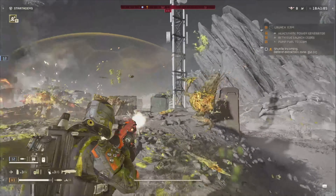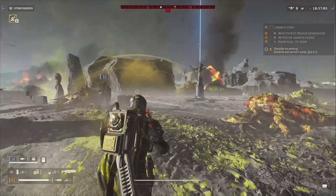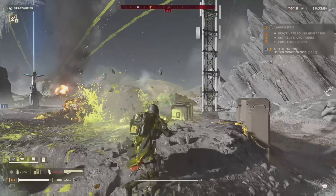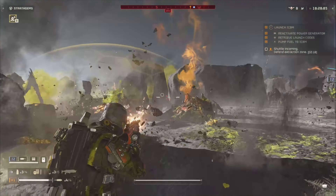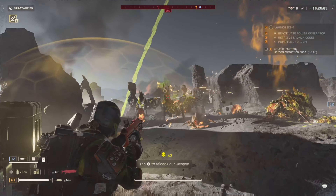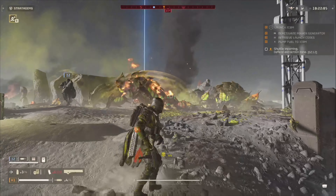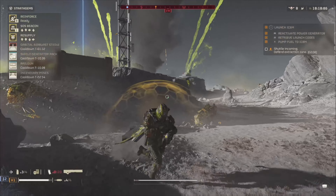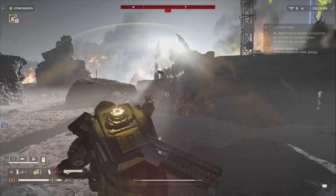For the hazards, do they also harm the bugs? Yes. That picture we were talking about — the illuminate — that is actually a meteor shower that acts on some of the planets. It does track. You can get hit by it. It does have an AOE effect and it can also kill the enemy.